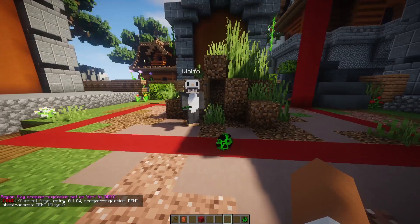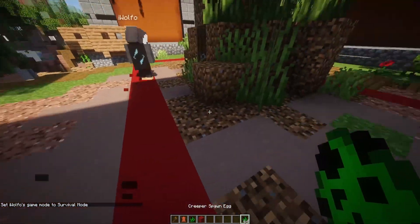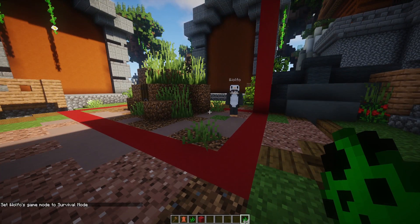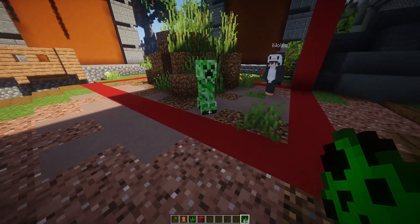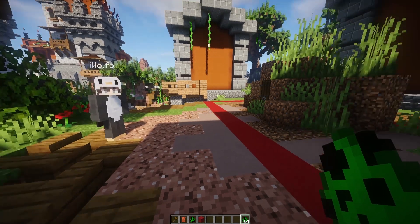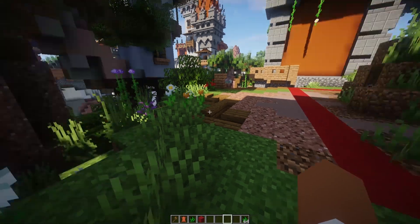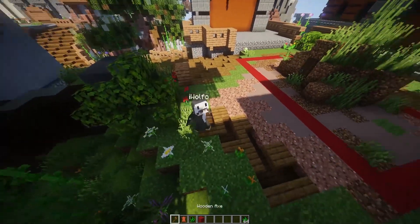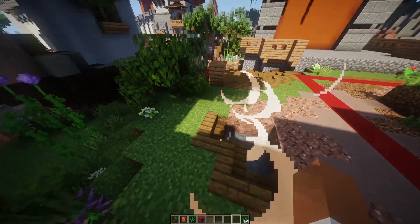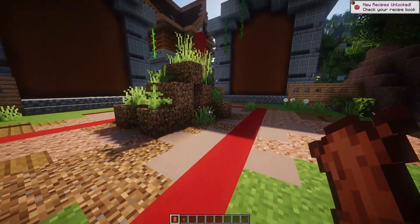I'm going to set him to survival mode. Every time he walks into the region and there's a creeper, it just disappears — there's no explosion. But if he walks out of the region, there will be an explosion. Let's test it out. And there you go, it works!